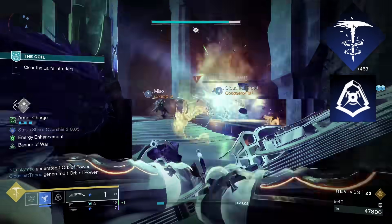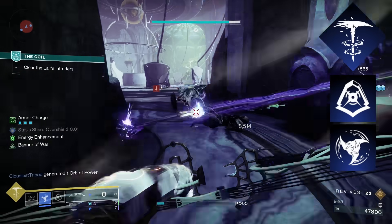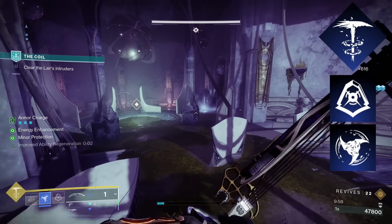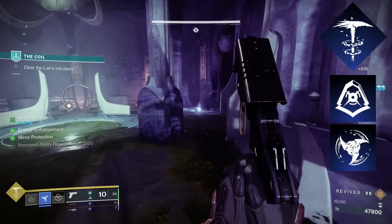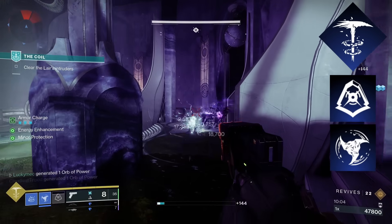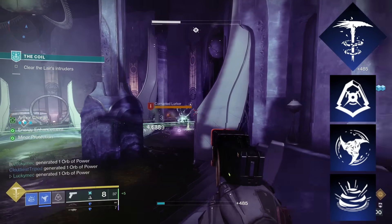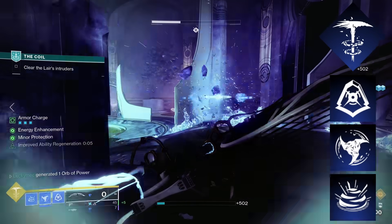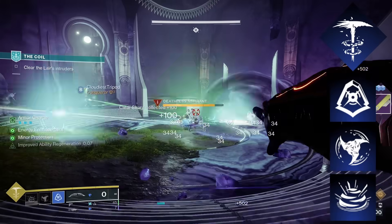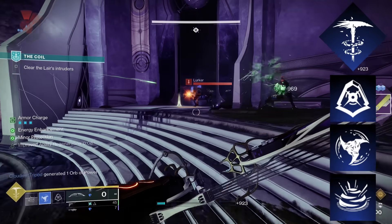For our melee, we only have one option which is Withering Blade, but this shuriken is a good option. It does two main things: number one, it slows targets on hits, which will be important with our later fragments; and number two, it gives us two charges of it, allowing us to use it more often, which will also tie into a few of our fragments later. For a grenade, I like to go for the Duskfield Grenade. It has good synergy with our later fragments. Cold Snap could be an option, but because it only freezes one target and might spur off to another, it doesn't have the sheer freezing potential that Duskfield has. The same goes for the Glacial Grenade, so Duskfield Grenade is your best option here.